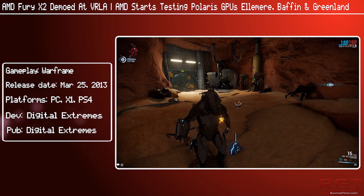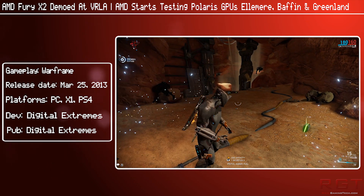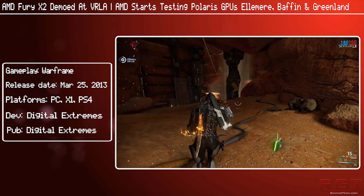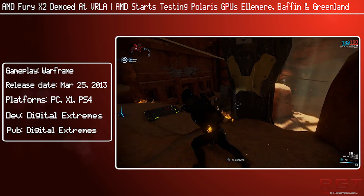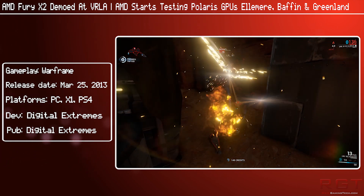Then we're going to move straight over to Polaris, because supposedly Polaris is entering the testing phase and we're starting to spot various graphics card code names popping up in various change logs. But first, the Fury X2.